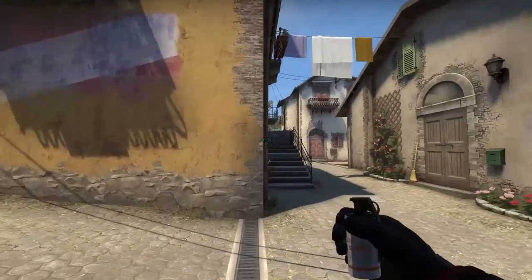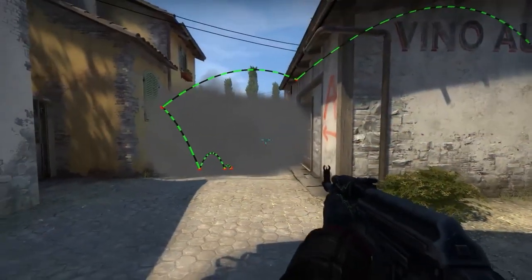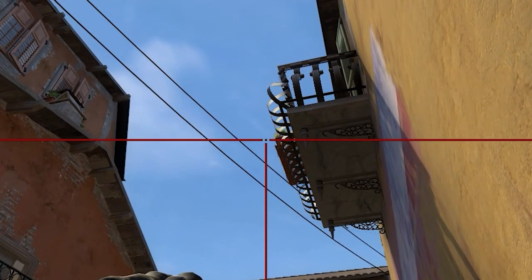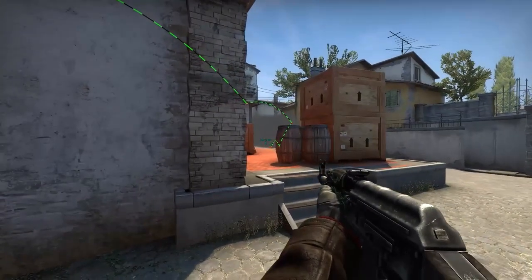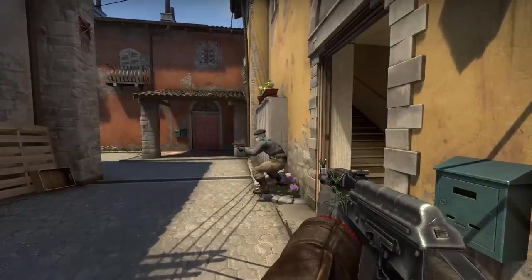In the same middle place but in a different corner, you can throw smoke to the long entrance by aiming between the flowerpot and wires like this, and enemies will have to risk going through the smoke while you execute A side from the short.